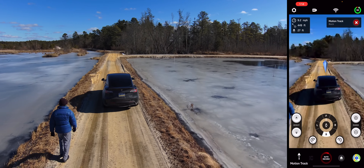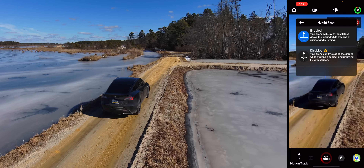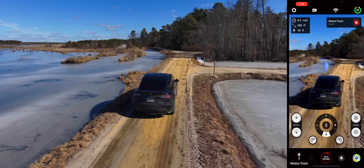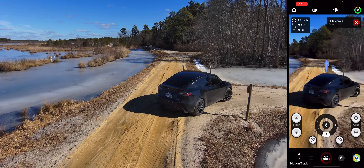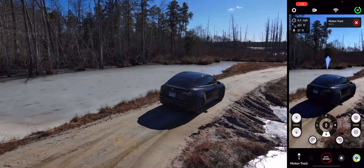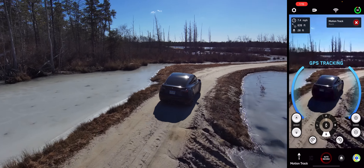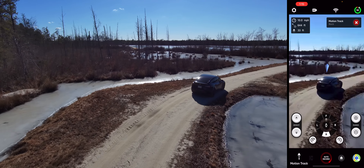All right, we'll go ahead and turn the height floor off — disabled. Now we have the full tracking potential of the drone. Since we're in the car we can back the range up here. It looks like the motion tracking is kind of losing the car already — there we go.